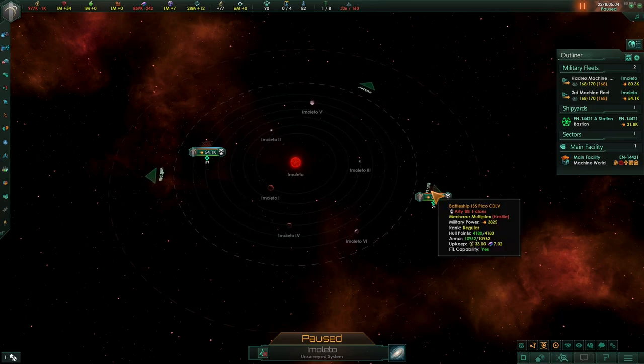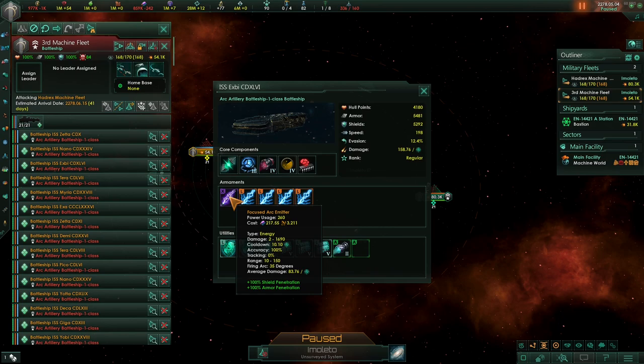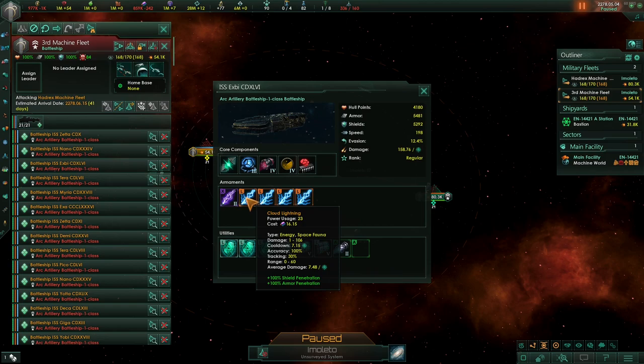Welcome back. Today we're going to be looking at armor hardeners and how effective they are at preventing damage or penetrations through armor. Armor hardening works on weapons that penetrate your armor — it reduces the effectiveness of that penetration, increasing the hardness of the armor. So if a weapon has 100% armor penetration, like a focused arc emitter, the 25% armor hardener should negate that somewhat — same with cloud lightning.